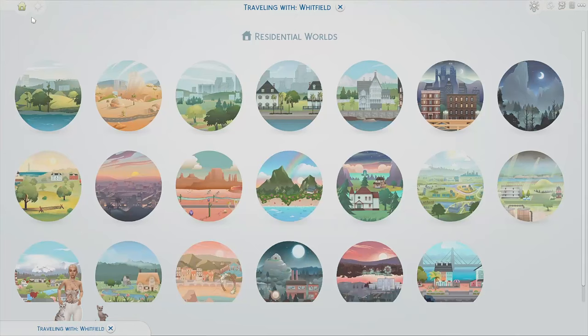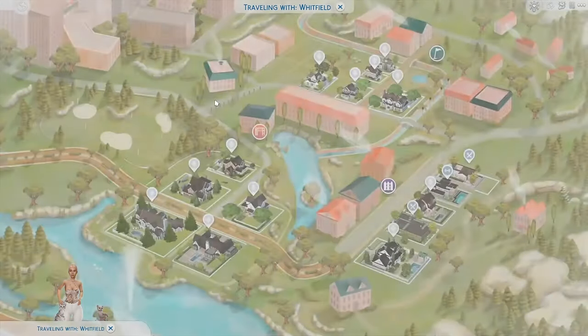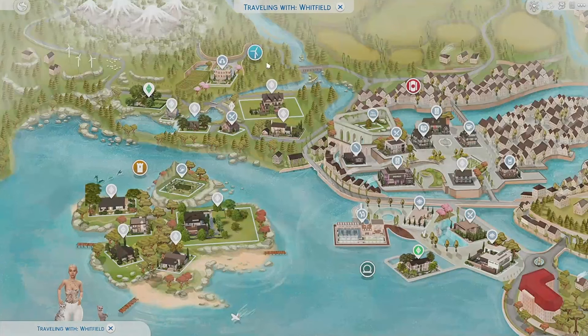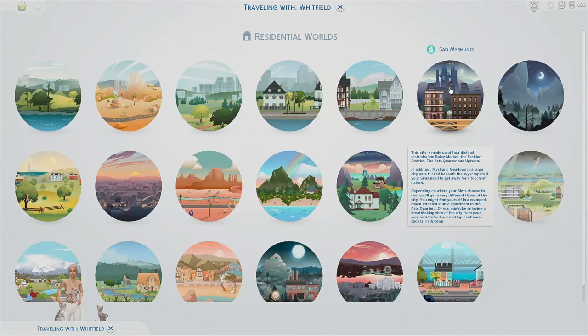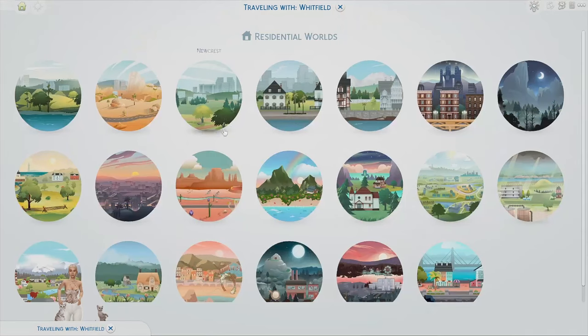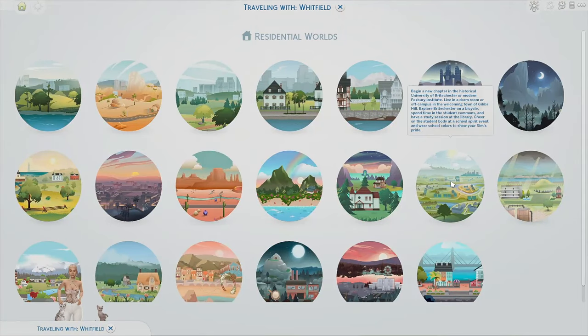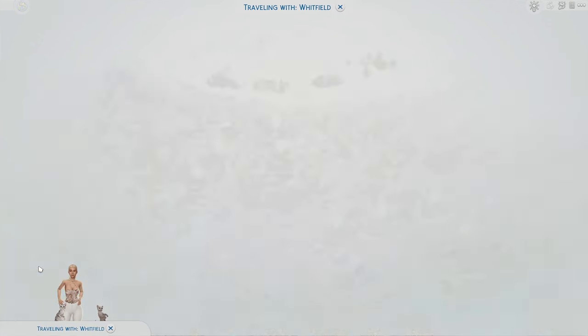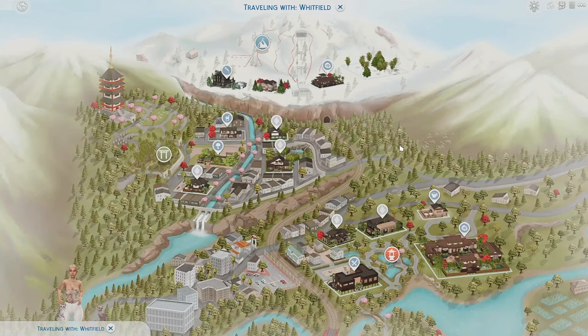Here we have my Oasis Springs map. In case you're interested in which save file I use, I actually use my own. I've put in a lot of builds from people on the gallery and also a lot of sims from Little Simsy's save file, which is the one I used before I started my own about a year ago. You will have to download the maps all individually, so just download the ones where you own the packs. The newest one is still from Snowy Escape, so if you have expansion packs that came out after that, there hasn't been a map released yet — but I'm willing to wait because look how beautiful it looks.